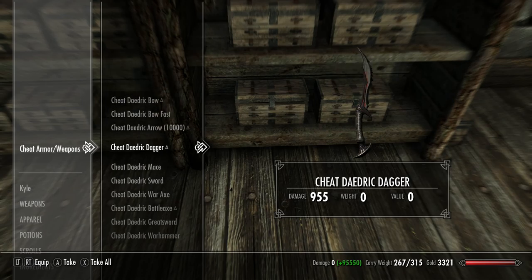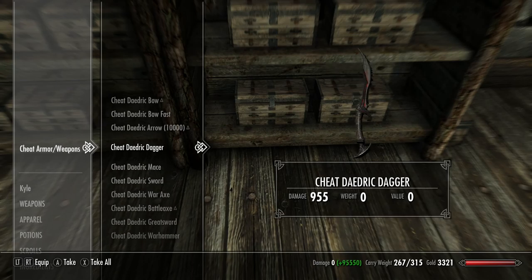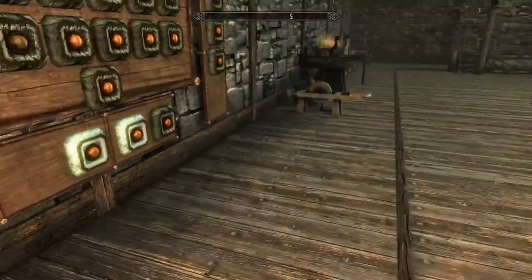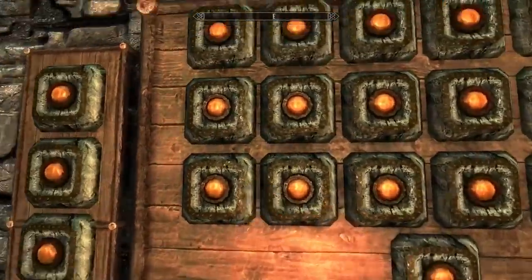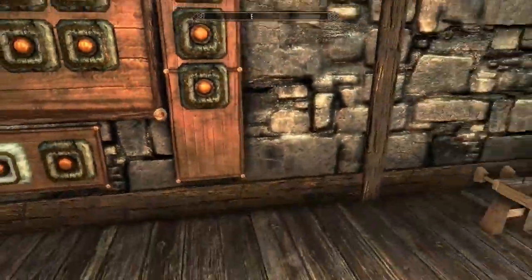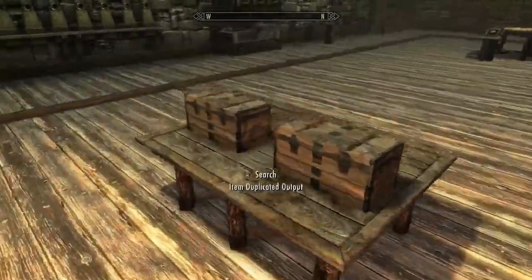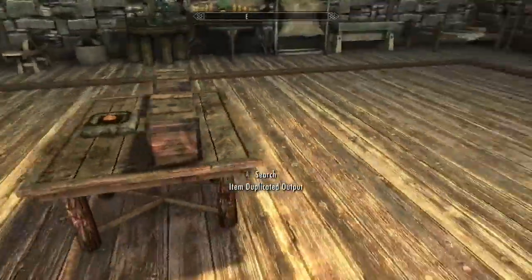Try out the dagger — actually, let's do two of them. And you can upgrade, get a bunch of your perks in here. That's your cheat room, and you can duplicate your items here.